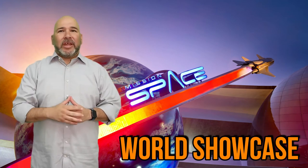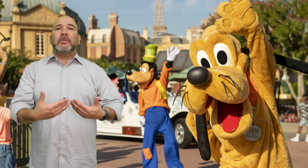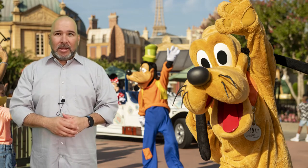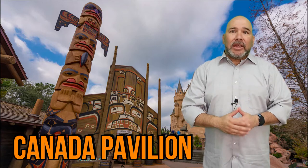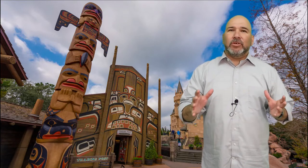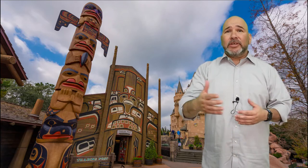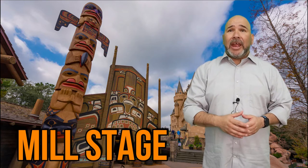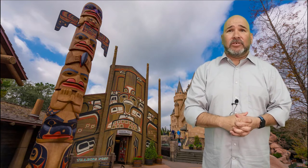Now let's head over to World Showcase, designed to look like a traditional world fair where countries come together to show off their culture, food, and history. Starting to the right at the Canada Pavilion, it's designed to look like the picturesque mountains and wilderness of Canada. You can see Canada Far and Wide, a 360 experience, enjoy live entertainment on the mill stage, and dine at the signature Le Cellier Steakhouse.